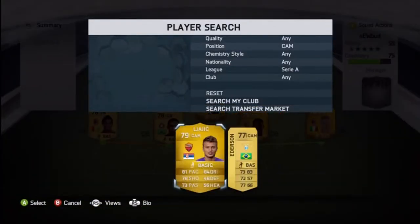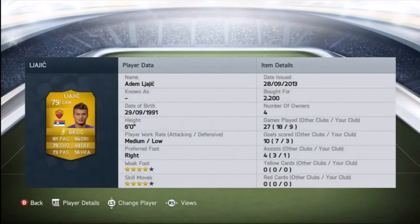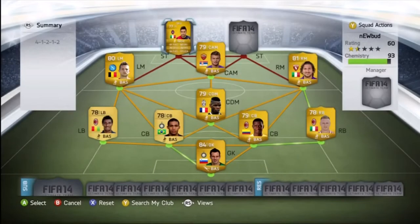In the attacking mid, we got Logic — awesome player right here. 81 pace, 84 dribbling, 78 shooting, 4-star skill moves, and 4-star weak foot. He's got the perfect stats for CAM and he's only around 2k.